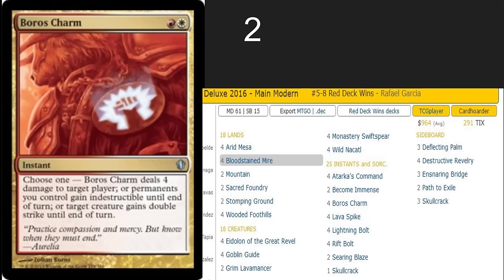Boros Charm — this is the Modern Lightning Bolt. This is a super powerful Lightning Bolt effect. It's 4 to the face. Aggro decks splash White just for this card. Incredibly good in your Burn decks.